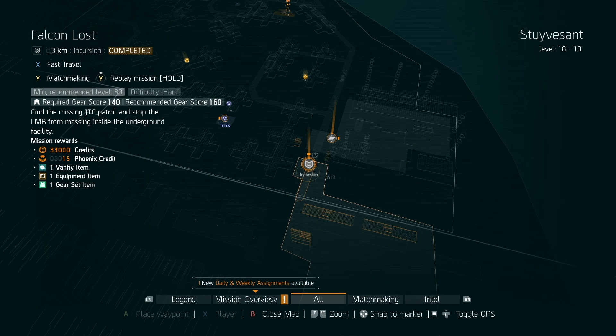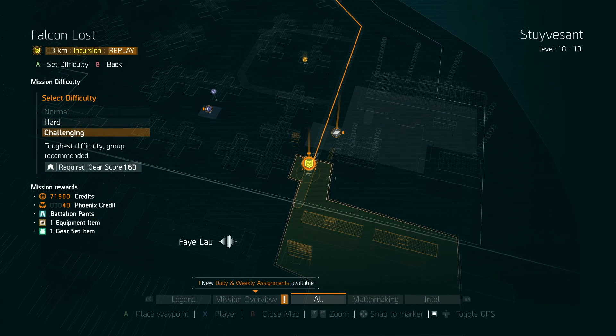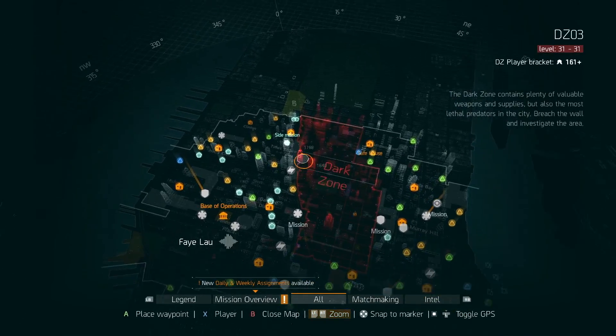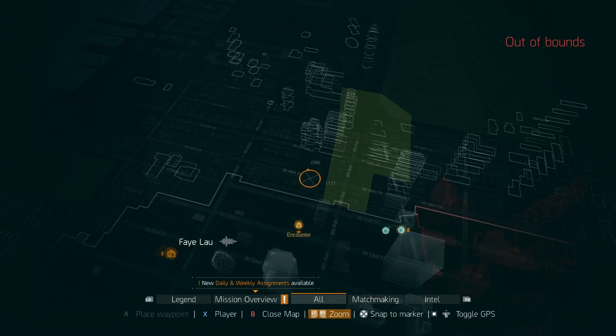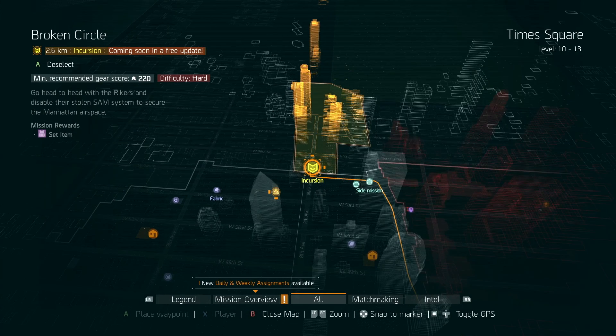You can see here as well, the gear score is 140, and then the recommended gear is 160, and then boosted down to 160 for the challenging. But we all know that's not right — you need the top gear sets for that. I can't actually select the difficulty, it's just hard there. Minimum recommended gear score is 220, so get grinding, people.